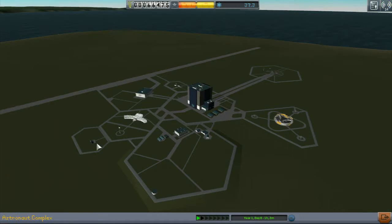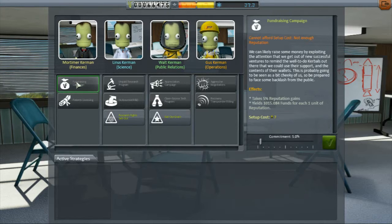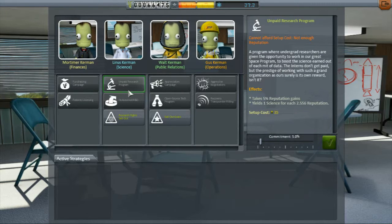So now we're down to 66,000. What's this? Oh, this is where we got our thingies — funding campaign. No — not enough reputation. What's this? Not enough science. What's this? Unpaid research. Not enough reputation.